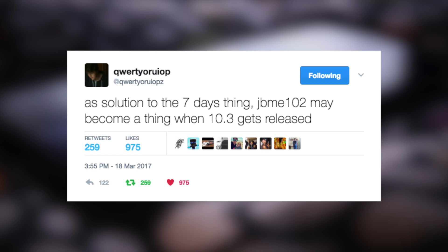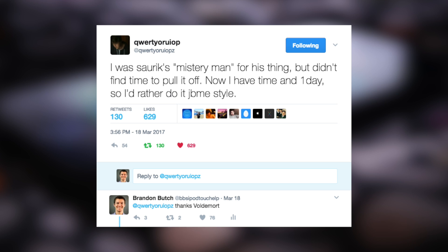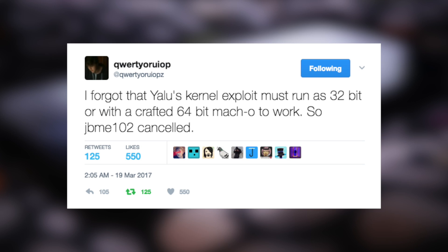Now let's talk about Luca Tedesco's seven-day signing solution for Yalu. Luca came out on Twitter saying that the Yalu jailbreak may receive the same JailbreakMe treatment that iOS 9.3 did, meaning you could just visit his website to re-jailbreak, making it permanent without relying on a certificate — similar to the Pangu iOS 9 jailbreak. He also confirmed he was Saurik's mystery man, referred to as Voldemort. However, later that night Luca revealed he forgot Yalu's kernel exploit must run as 32-bit, making the JailbreakMe process essentially useless. A permanent solution is still coming from either Luca or Saurik, but until then, install Cydia Extender.